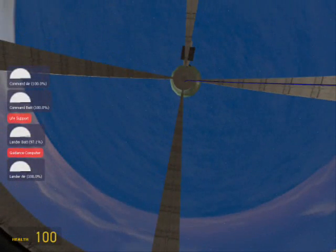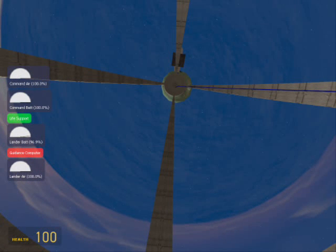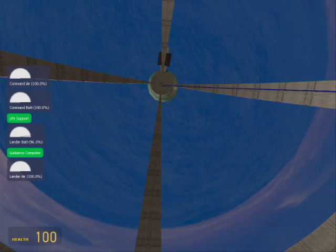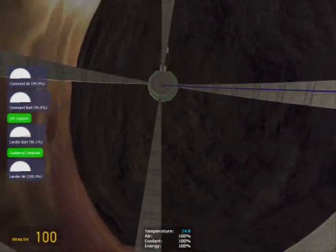I tried making the ship as easy as possible to fly without sacrificing realism. As such, the computer controls launch. I'm sitting in the cockpit — life support just went on, and I'll turn on the guidance computer. There it goes, and here we go. Now there it goes, and I'm off in space.